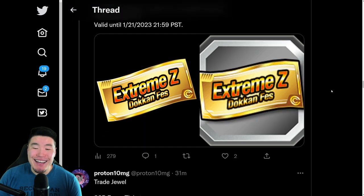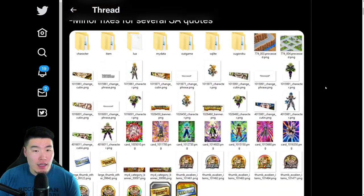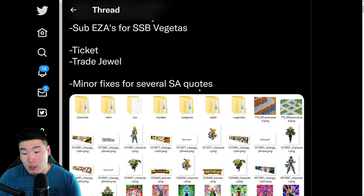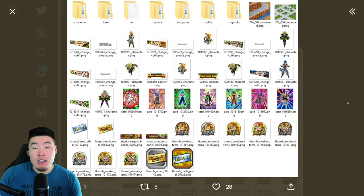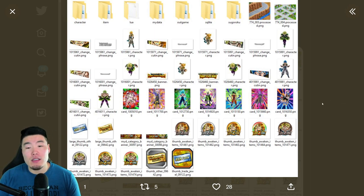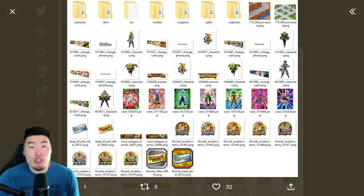The last thing we missed is changes to several super attack quotes. I'm not really sure what exactly was changed, but there are some random units here unrelated to the events we talked about, so I'm guessing these guys all had their super attack quotes adjusted. That would be the full power Frieza, the Fizz LR Trunks, the Tech Vegito, Fizz LR Cell, AGL Transforming Goku, Tech Hit, and also the LR GT Trio — some minor changes to their super attack quotes.